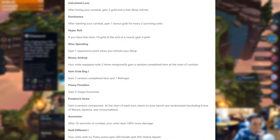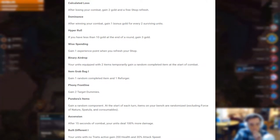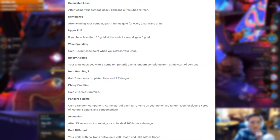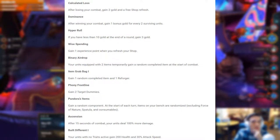These are all the Tier 1 augments. Calculated Loss: After losing your combat, gain 2 gold and a free shop refresh. Dominance: After winning your combat, gain 1 bonus gold for every 2 surviving units. Hyper Roll: If you have less than 10 gold at the end of a round, gain 3 gold. Wise Spending: Gain 1 experience point when you refresh your shop. Binary Air Drop: Your units equipped with 2 items temporarily gain a random completed item at the start of combat. Item Grab Bag 1: Gain 1 random completed item and 1 reforger.